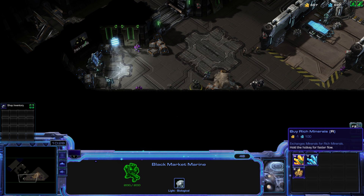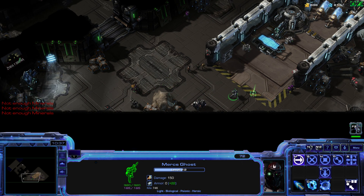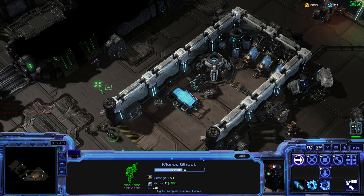The Speeder Boots are worth it — we just need the cash. Whereas the Argus plates, they take up your miscellaneous usable slot and give you six armor, so it just doesn't seem worth it. But those boots, we'll get those for sure.